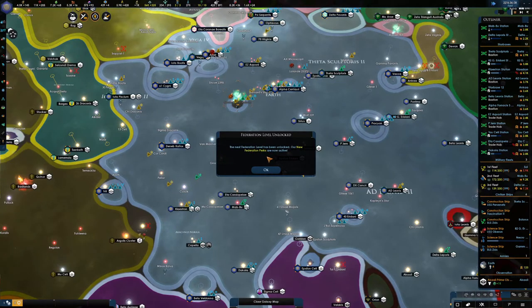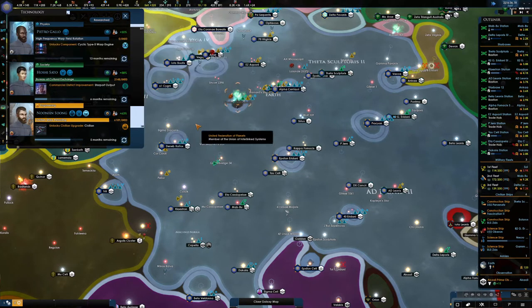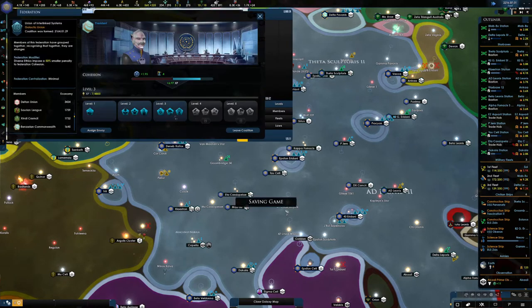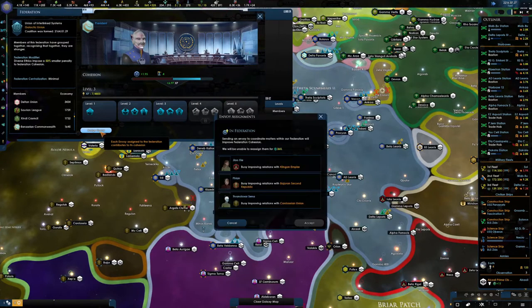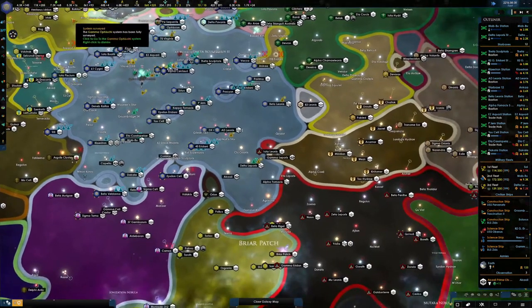The next federation level has been unlocked, our new federation perks are now active. Starbase shield generator, fantastic. Let's go for the warp 5 engine. Keep going, let's have a look at what we've got here - level 3 now we are. Ship speed has increased while in federation space, perfect. Federation influence gain. And gain 1 unity for each envoy. We've probably got quite a lot of them, so let me pop back to that. Can we assign one? Let's take the one from Bejal and pop you into there - just gets the XP a bit quicker.